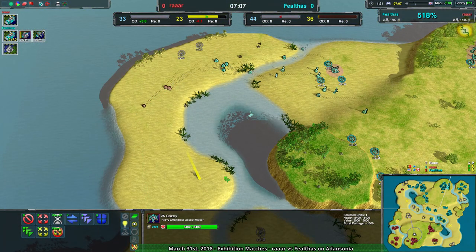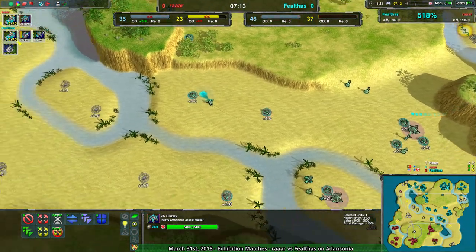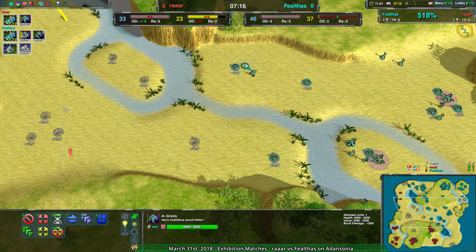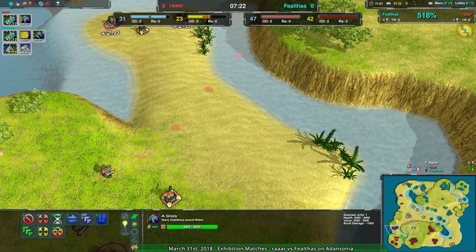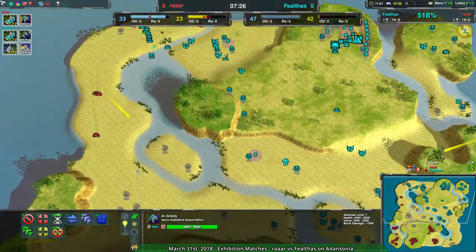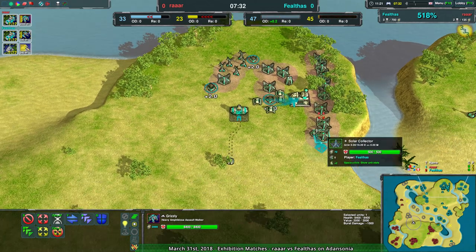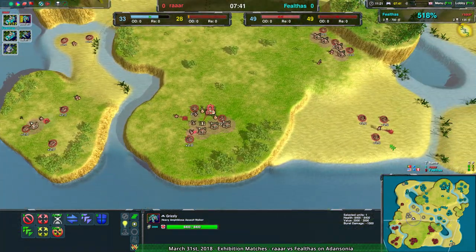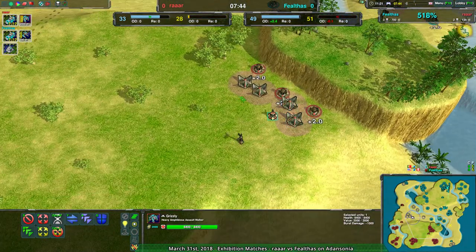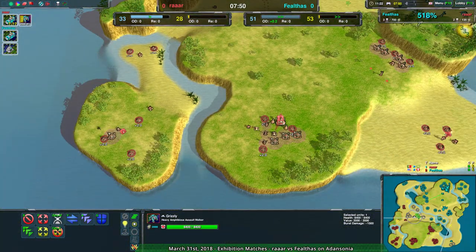This is going to be the attack vector. The Grizzly isn't going to get much value, though if they attack through the front — which is far less well defended because it hasn't been poked at all — that could work. I don't really understand where Rar is going with this. They seem to be going for mass Grizzly to beat down the door, while Fieldus just has the money — they can get the Owl, get the Thunderbird, they have all the energy they need. Rar is relying entirely on reclaim and hasn't really built many power plants.